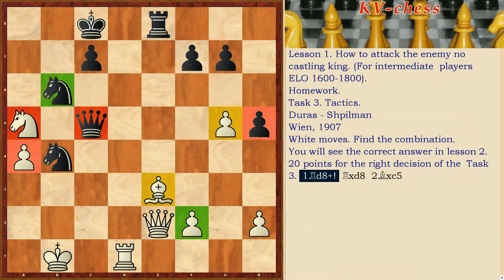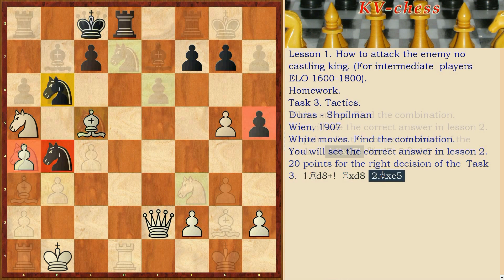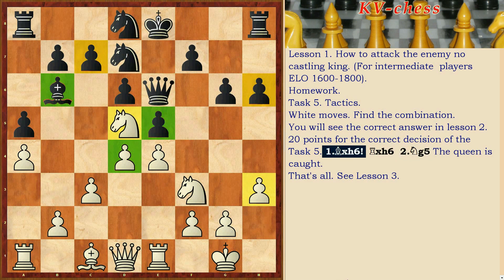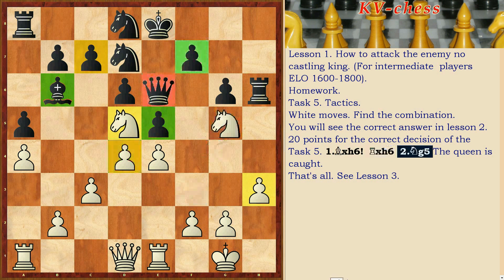Task 3: Rd8 check, Rxd8, Bxc5. Task 4: Rxd7, Qxd7, Nb6. Task 5: Bxh6, Rxh6, Ng5 — and the queen is caught. That's all — see Lesson 3.